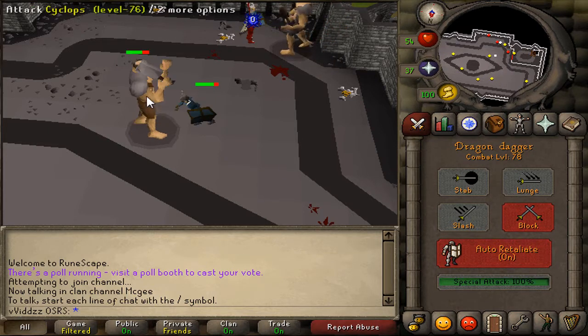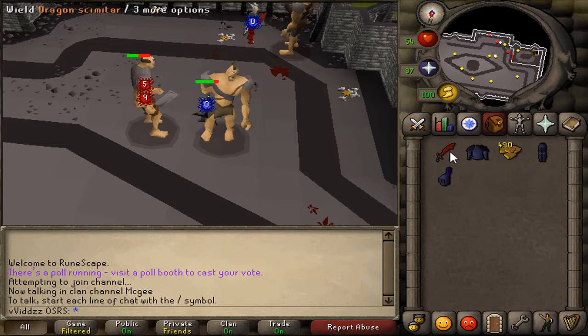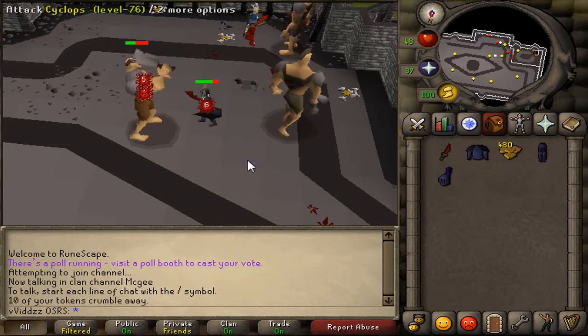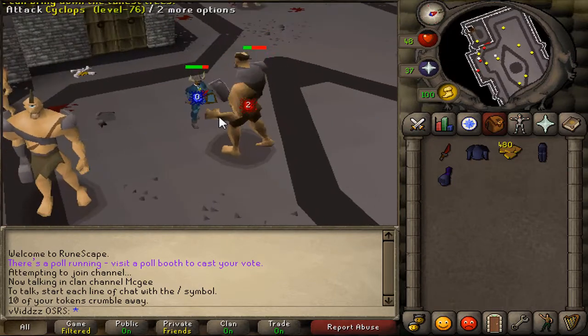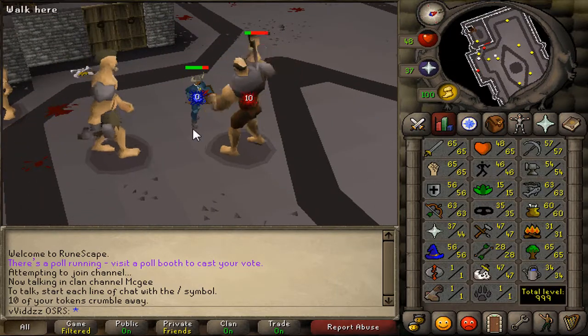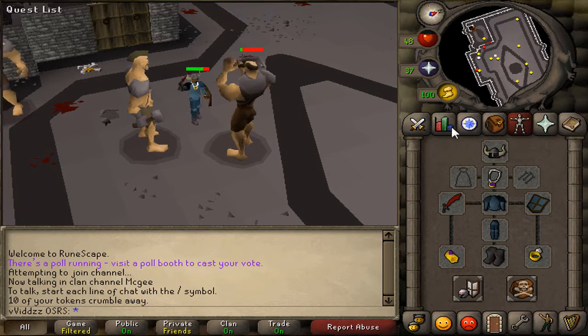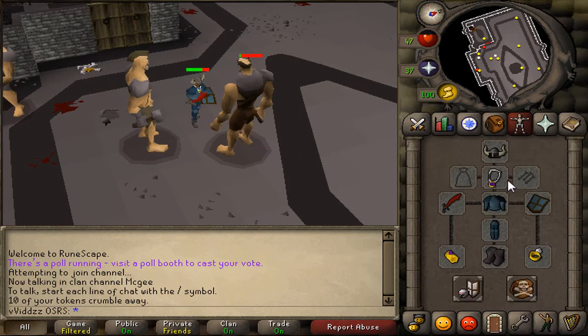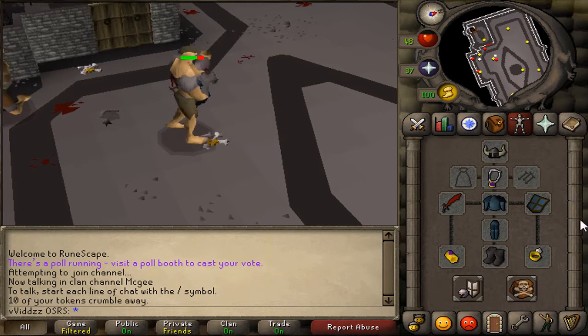The Rune Defender does give you some attack bonuses as well as some half-decent defense bonuses, but I mainly want it for the attack and strength bonuses, because I'm going for the best gear I can right now. That's probably Dragon Boots after this, then the Fighter Torso hopefully after that. I would love to get myself the Fighter Torso, the Slayer Helmet, the Dragon Boots, and the Rune Defender.